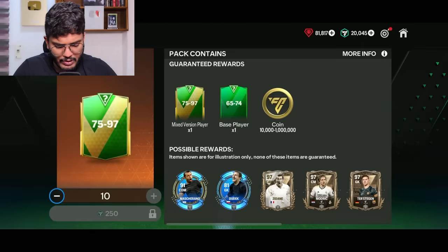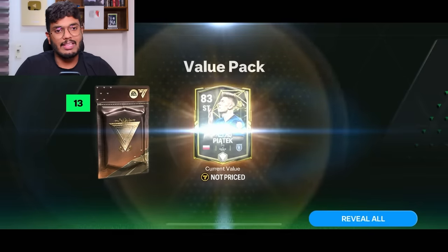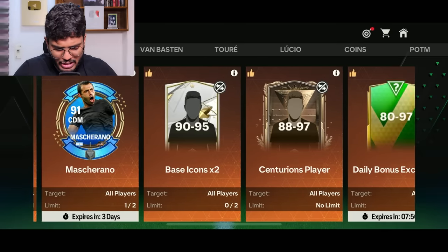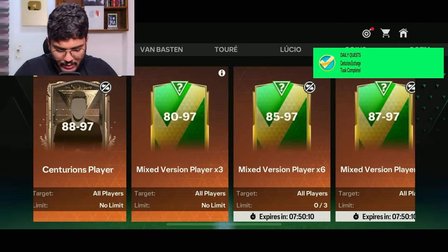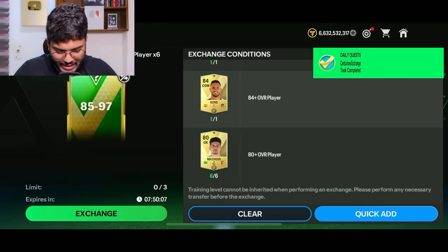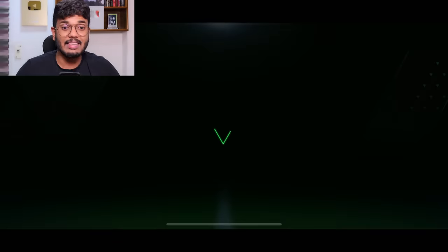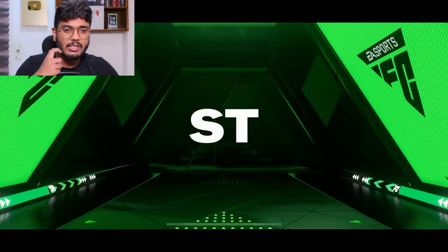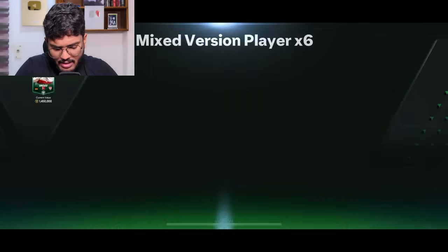Opening this 250 FC Points pack — it's not even a walkout. Our inventory limit is full so let's complete a few exchanges. Starting with the bonus exchange — not a walkout, that's fine. Let's complete the 85 to 97 exchange. We can complete three of these — six players 85 to 97 in each pack.